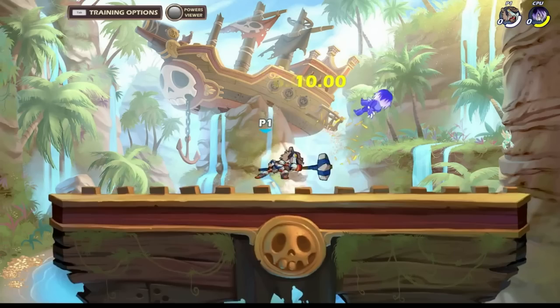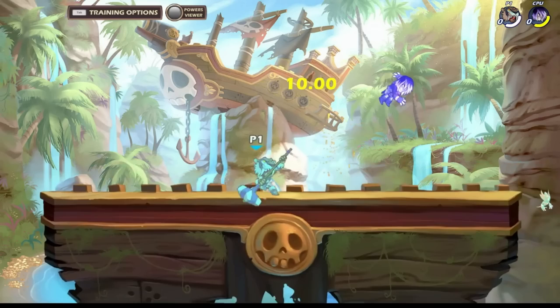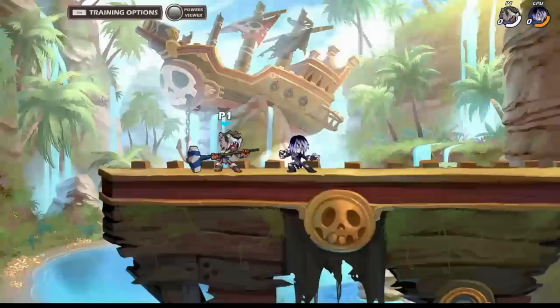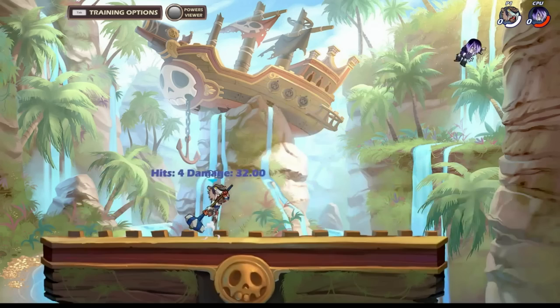Down light into gravity cancel neutral light is going to be true from 0 to about 150 damage and has no dex requirement. This combo does 32 damage and you can do it from about stacked to about one pillar on ship away from the opponent. As the damage gets higher you're going to have to wait a little longer on the gravity cancel neutral light, otherwise the opponent falls into it and you leave a lot of dodge frames. It takes practice at different damages but you'll figure it out pretty quick.